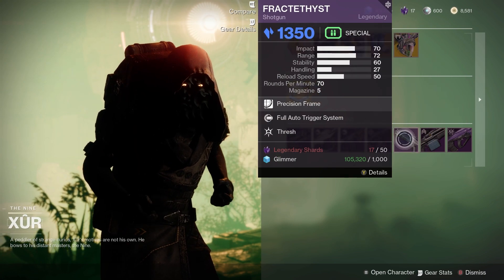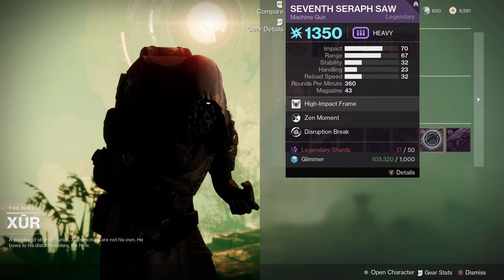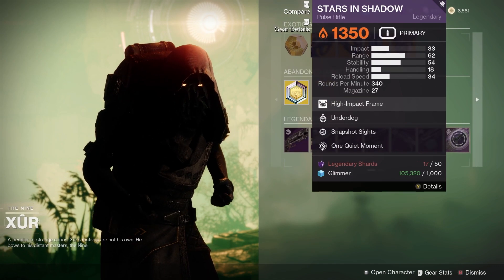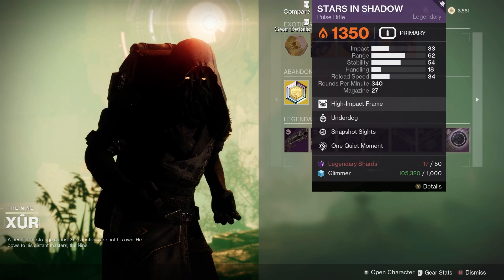We have the Fractethyst, with Full Auto Trigger System and Thresh. We also have the 7th Seraph SAW — that is Zen Moment and Disruption Break. Finally we have the Stars in Shadow, which comes with Underdog and Snapshot Sights.